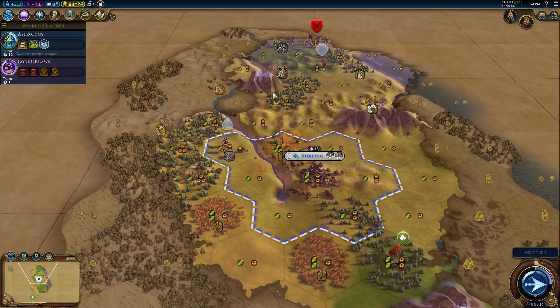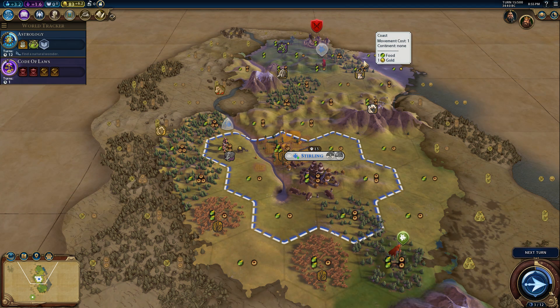So the districts that we need to consider — well, there's two things you need to consider with districts: where are you going to put them, and what districts are you going to build? Not every city can or should have every district. And determining, based on your play style, certain districts may be of greater or lesser importance. If you are playing a religious game, or at least are trying to found an early religion, then the placement of that first holy site is going to be paramount. However, if you don't give a rat's patootie about religion, then obviously you're not going to be on the lookout for a good holy site, and you're going to be looking for other things.